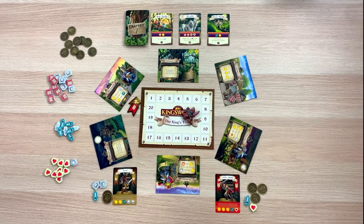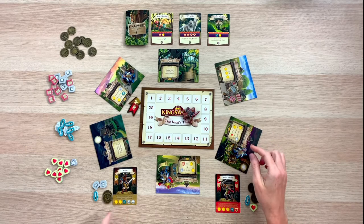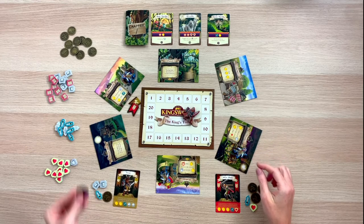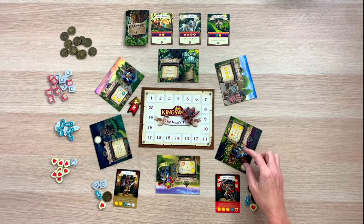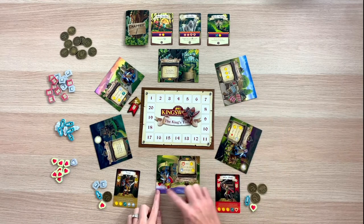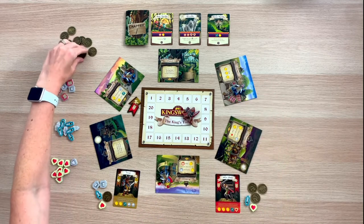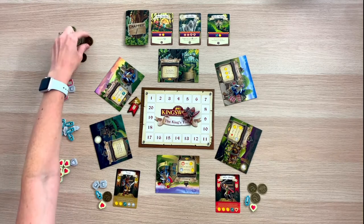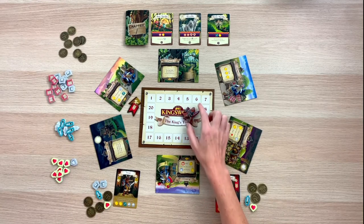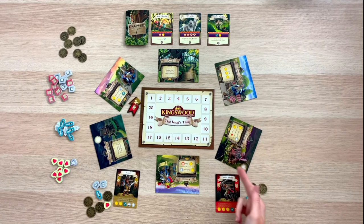I'm going to have Krom go first — I'd like to get him some hearts. So I'm going to visit the tavern, where I can pay one coin and get a heart. I can really only move Krom to the market because there's already an adventurer at the academy, so I'll go to the market and get myself three more coins. I then move the red Kingsguard to the tavern, which is where my adventurer started, and now that space is blocked off.